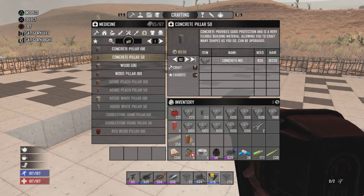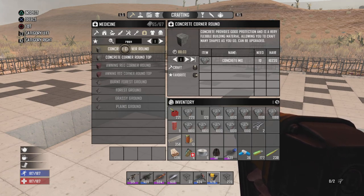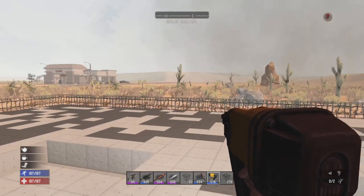If you come into your inventory just search 'round' and you'll see right here: round corner, concrete corner round. You don't want the top piece, so we're going to go 16 of these and craft those up.